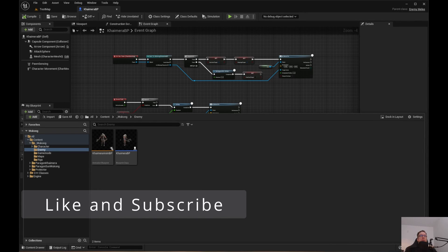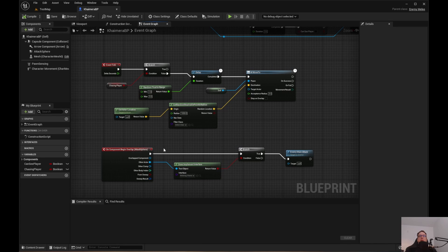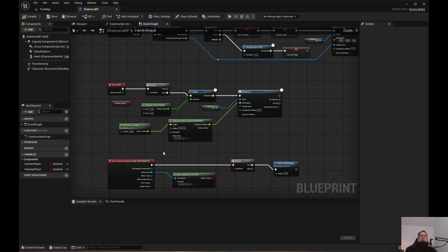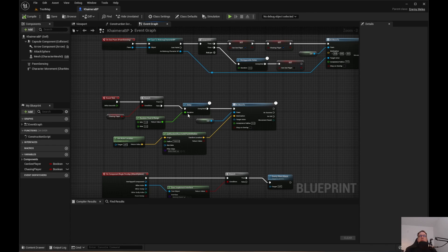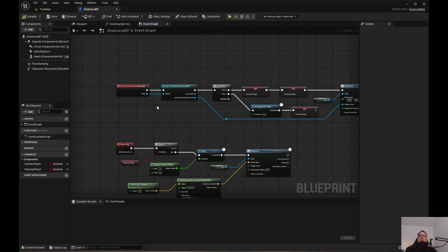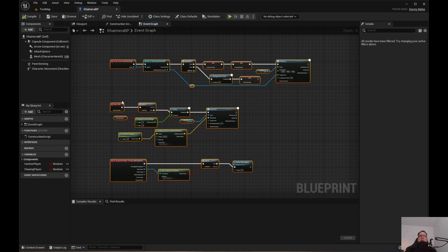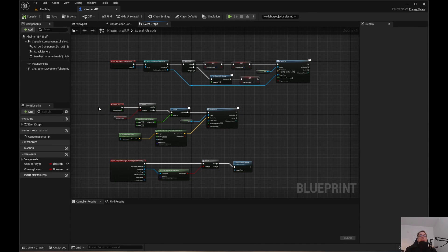Welcome back to Unreal Engine Indie. We left off with the interface we created and an overlap event. When the player overlaps, it checks if Wukong has the interface and calls the enemy main attack. We had the tick function doing roaming in a thousand-unit radius, and pawn sensing to move to the player. All of this is going to be removed — it's just prototyping. The next series will be behavior trees with blueprints, replacing all of this with C++. But let's go ahead and get this working.